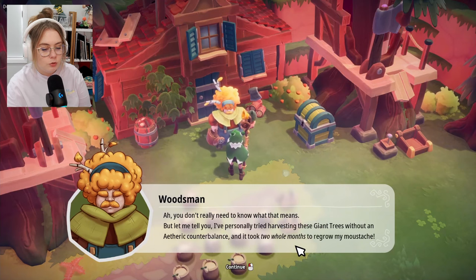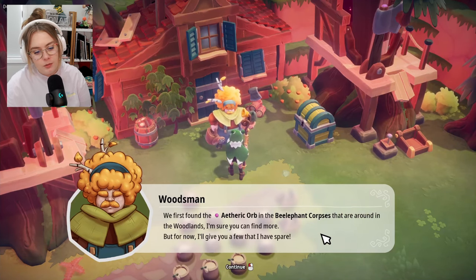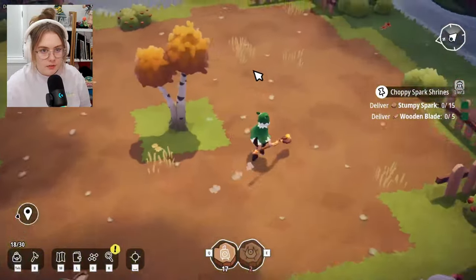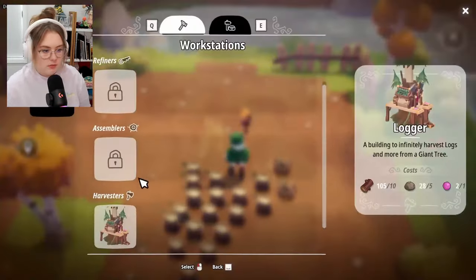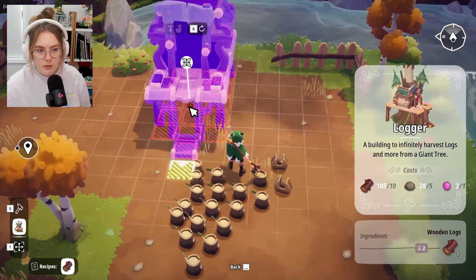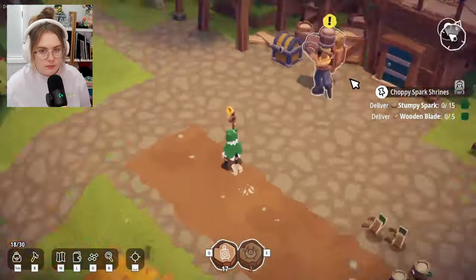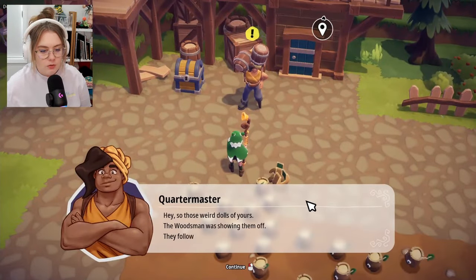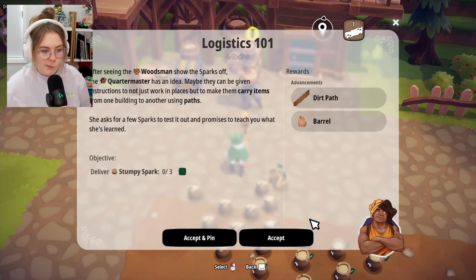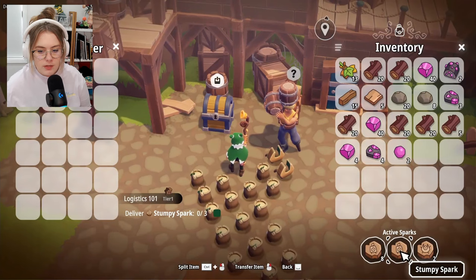'I personally tried harvesting giant trees without an etheric counterbalance and it took two whole months to grow my mustache.' The first etheric orbs came from the belephant corpses in the woodlands. He gives me a few spare. If I go over here — you're telling me I can put a logger on a harvester? Oh my god, it's huge! I have to put it on a giant tree specifically.